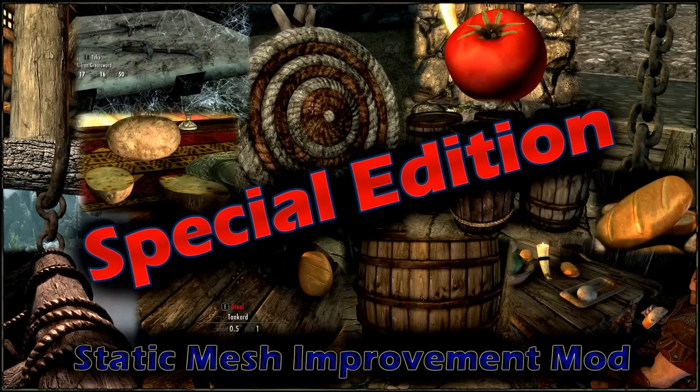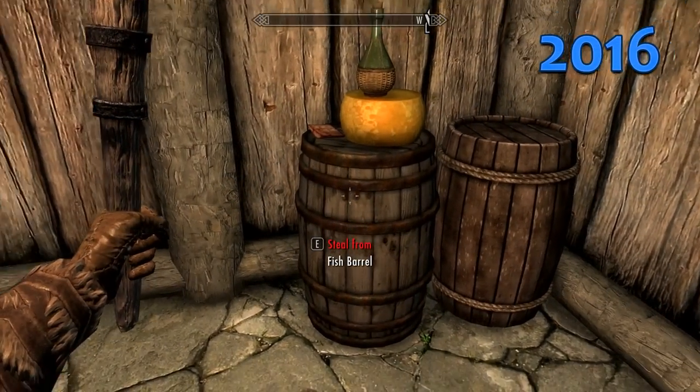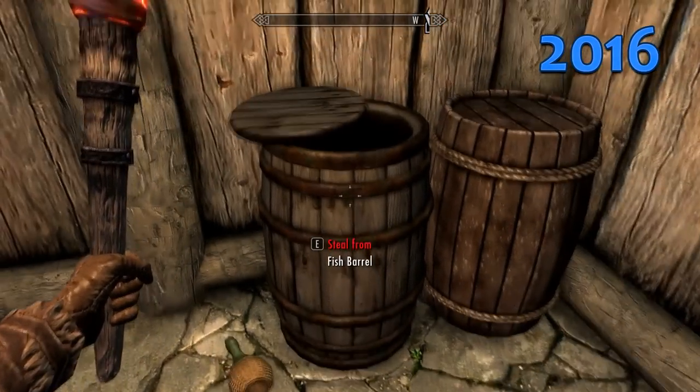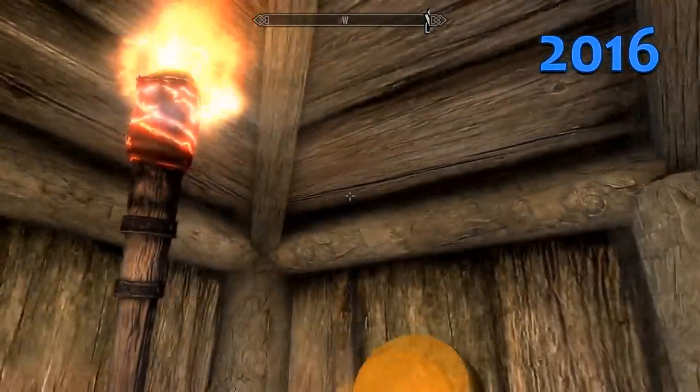Special Edition 2016 — what do the barrels look like now? Let's go looting. Whoa, look at that! The lid moves! The things fall off — it's like real physics! Look at that! The wine's falling! The cheese! Look at that animation! Oh man! Put the wine back! I dropped it!